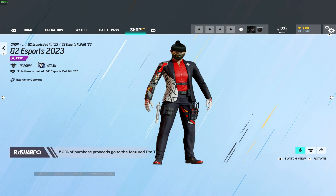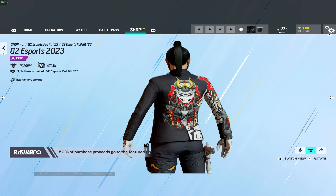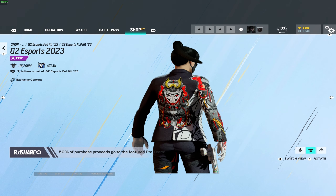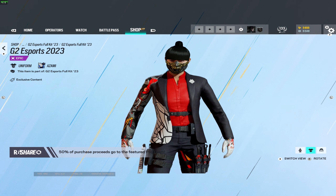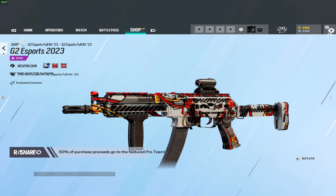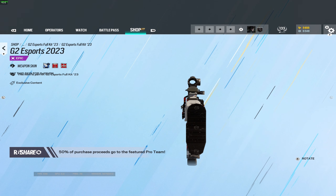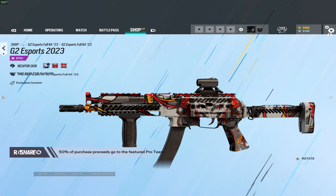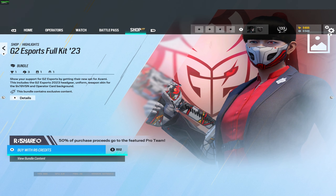And then we have the suit — how can you not love this suit? It reminds me so much of the two-faced suit in Batman Forever, with the two-tone suit. With the samurai theme it's like a samurai robot, that is honestly so good. And for the weapon skin — I mean, 10 out of 10. They've knocked it out of the park this time, this is truly fantastic. And then for G2 there you go — you've got the samurai card background. That is one amazing card background, you're going to see this one quite a lot because it's so damn awesome. That was G2 for Azami.